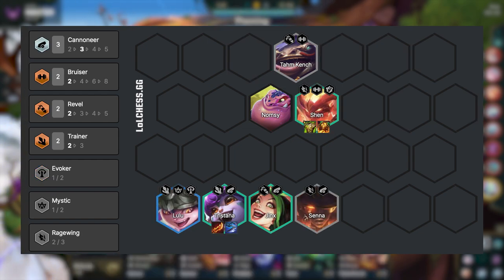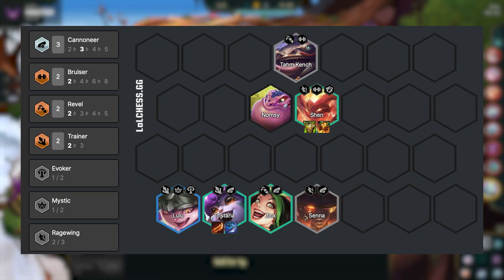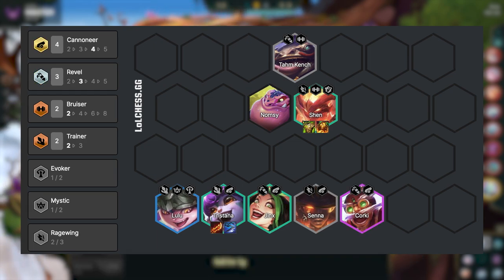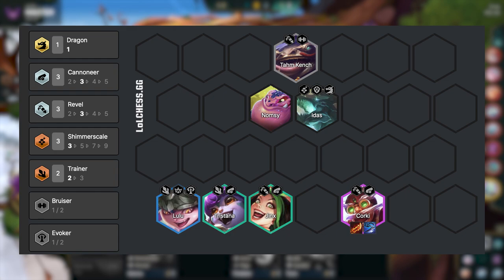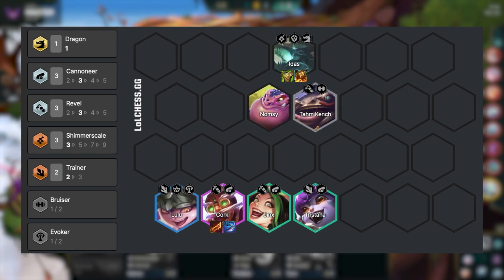Let's go back to the core variation. On 4-1, you want to level to 7 and roll for Corki. Once you hit Corki, you want to play him and put the damage items on him instead. And from here, once you hit Idas, you want to sacrifice Shen and Senna and play Idas instead — solo frontline Idas — and put the tanky items on her.